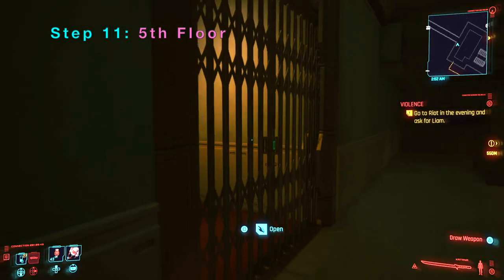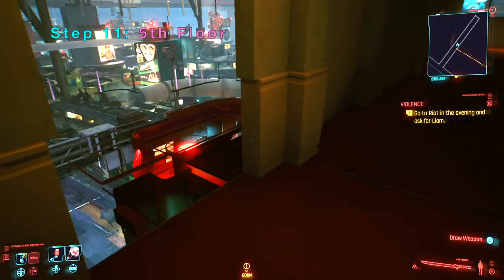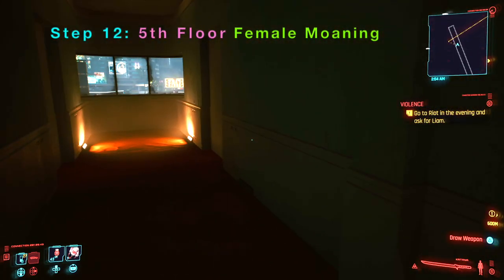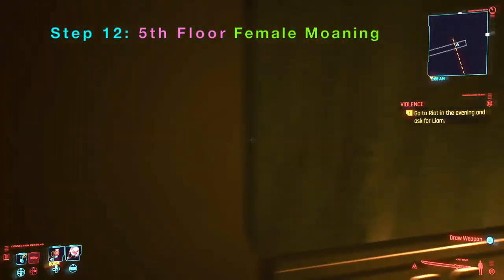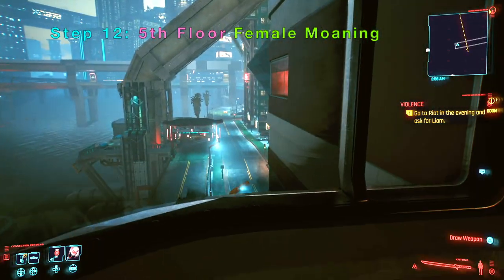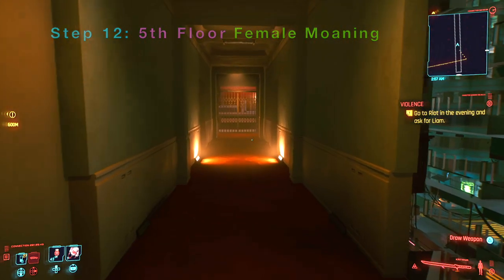On the opposite end of the fifth floor you can also open it. If you go down you will notice that there is an empty wall here that you can look out — and here is the red part from outside, the red lights we saw from the exterior. Here is the moaning. CD Projekt Red purposely put a female moaning person on this floor, and it is probably at that apartment. If you go through this door here, that is where the female moaning person is located.